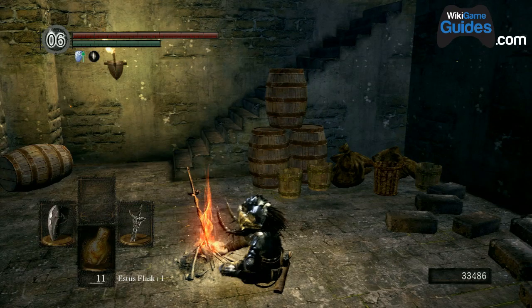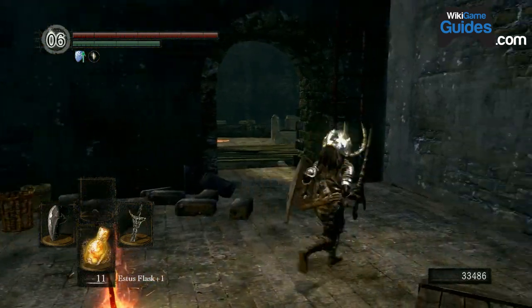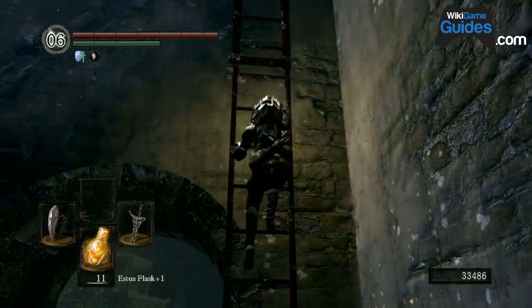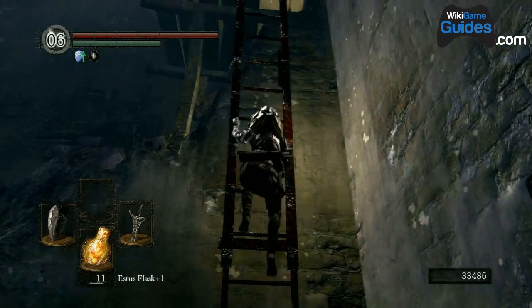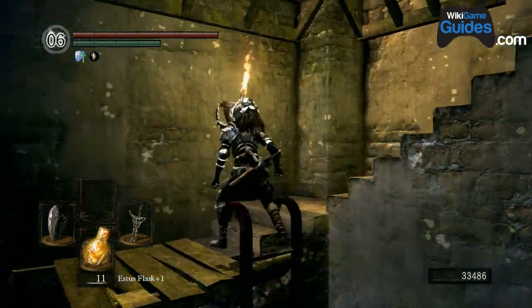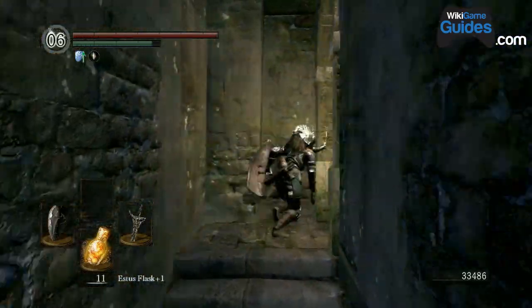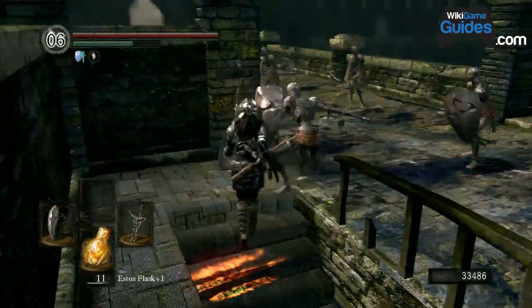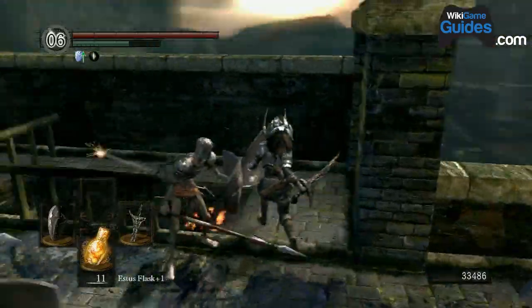This is farming the Red Dragon Bridge. In this video, about two minutes long, I farm this section three times and you get 300 souls every time you do it. Rounding it out, that comes to 900 souls in two minutes — that's 450 souls a minute. It's a really safe and quick way to get souls early on in the game if you're trying to level up.